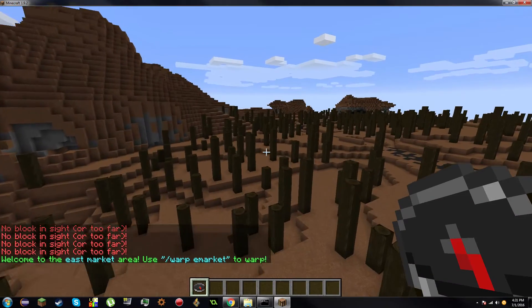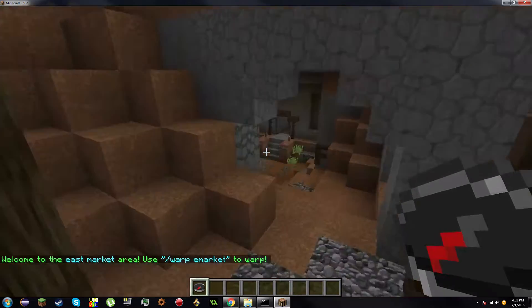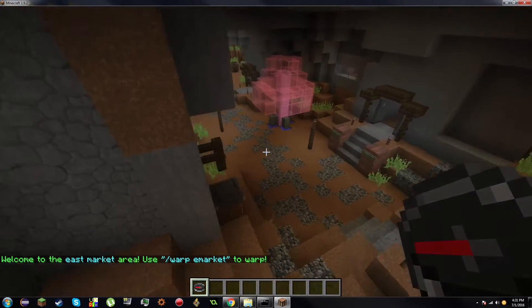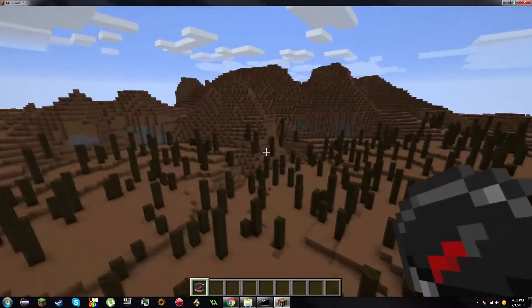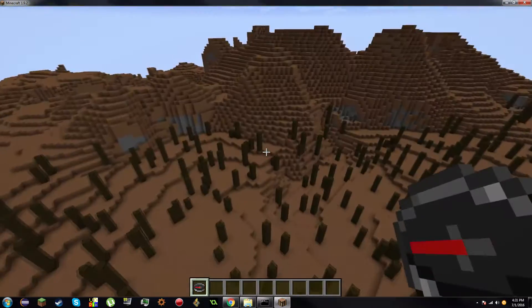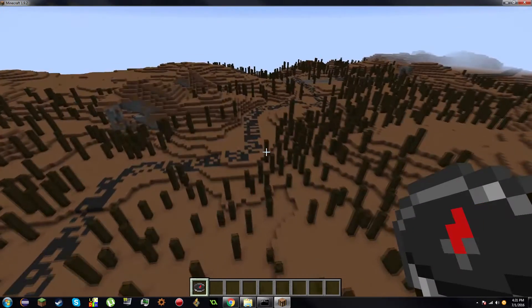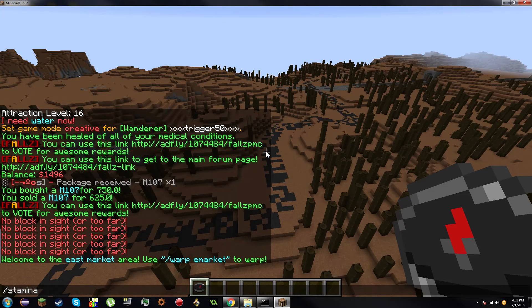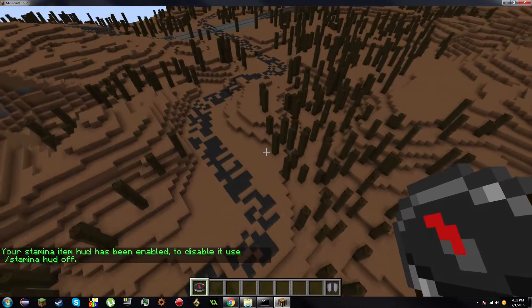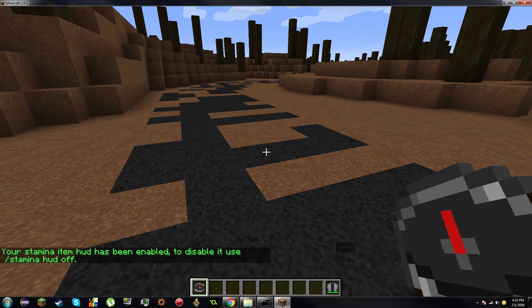To use the market, you need to be near the east or north market area — you'll get a message saying you're in the marketplace area, then you can use slash market or slash warp market. You don't necessarily have to be inside the marketplace itself, but it's safest to TP there to ensure access.